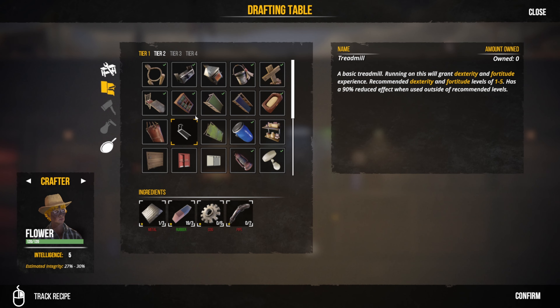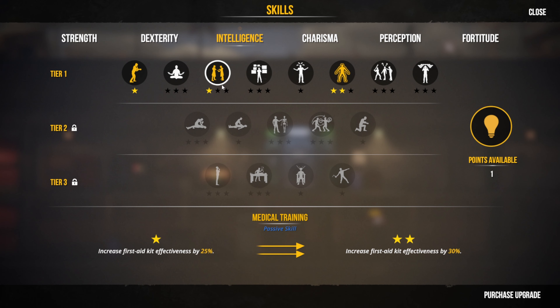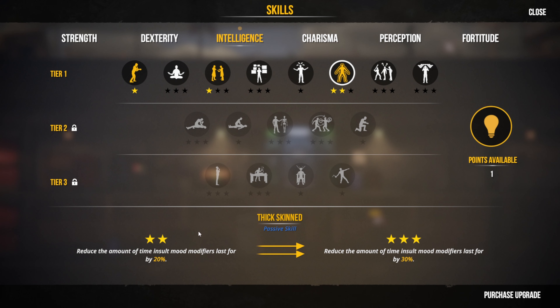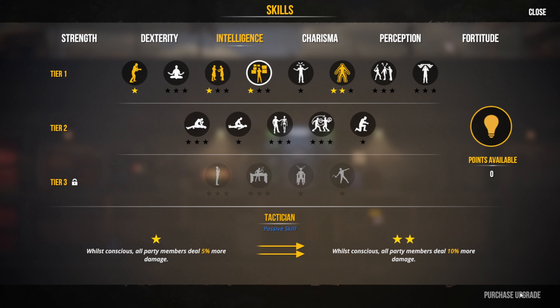Flower, if you can draft up a bookcase please, pop it just there for now. Flower has skilled up in intelligence — medical training: increased first aid kit effectiveness by 30%. Focused: increased accuracy of all melee attacks; when conscious, all party members deal 5% more damage. We're going to go with that — when conscious, all party members deal 5% more damage.